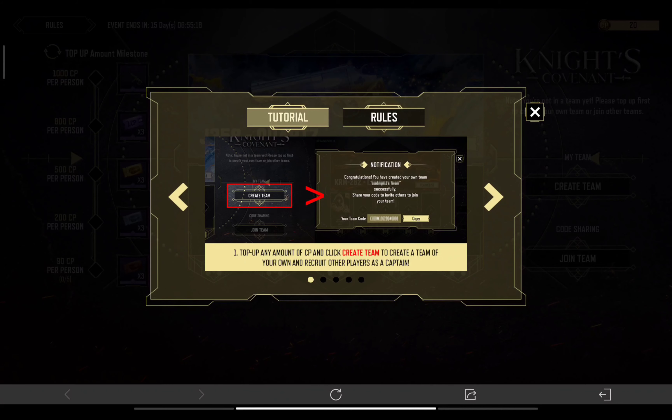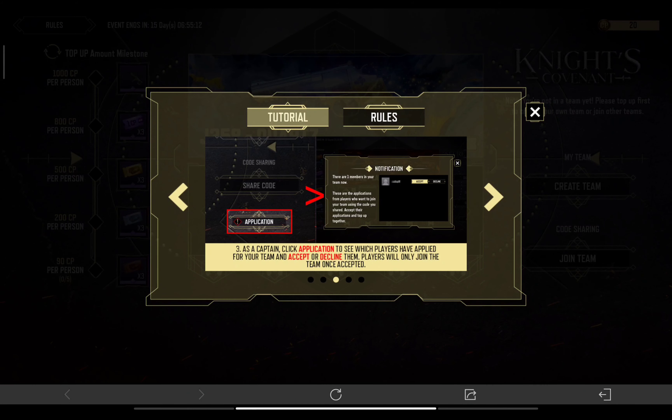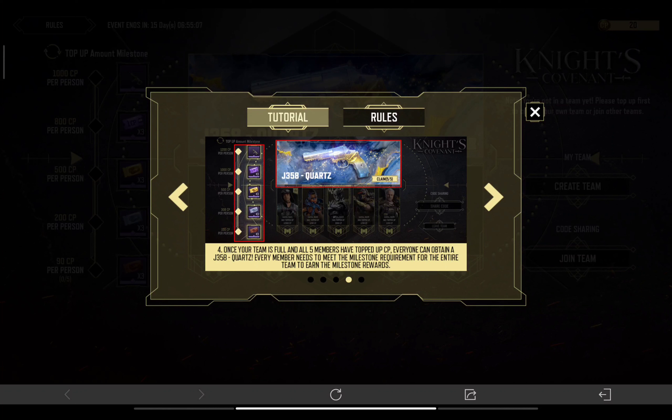Top up any amount of CP to create a team and recruit your members. You can also join a team and enter the team code provided by the team captain to apply for their team. Once the team is full of all 5 members and have topped up, everyone can obtain J358 Quartz.